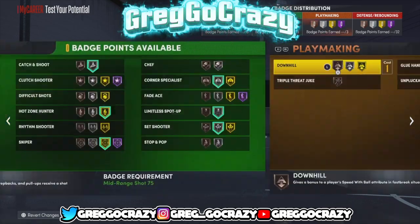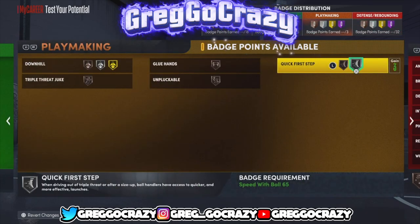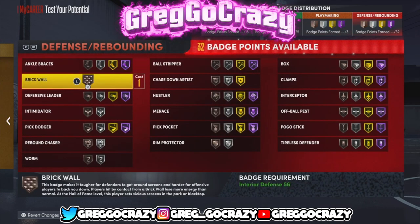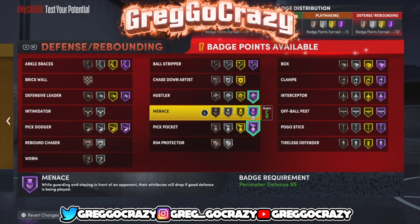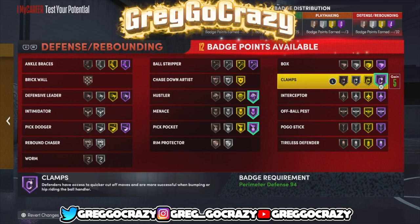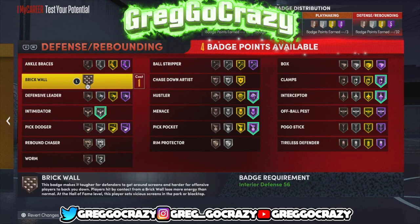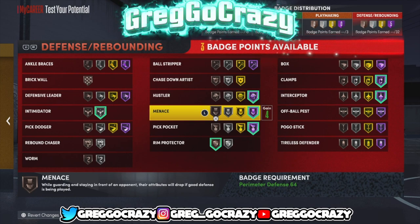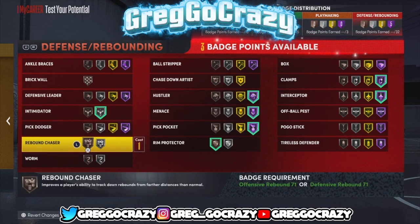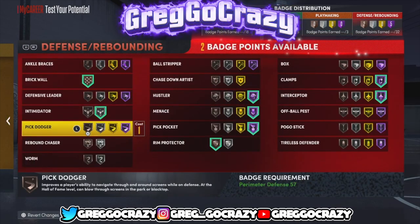I gave myself silver catch and shoot. For playmaking all I really need is silver quick first step — I couldn't get unplugable but it is what it is. For defense — this is the best part — I went crazy. Hall of fame hustler, hall of fame clamps, hall of fame pickpocket, and the scepter. I had to give myself those great defensive badges. Intimidator only goes to silver unless you're a big man — that's crazy — so I gave myself silver intimidator.